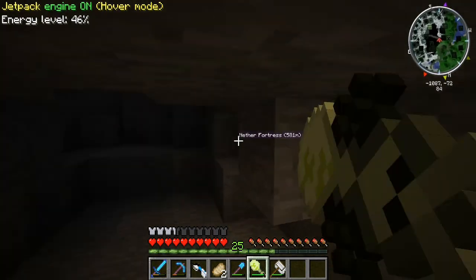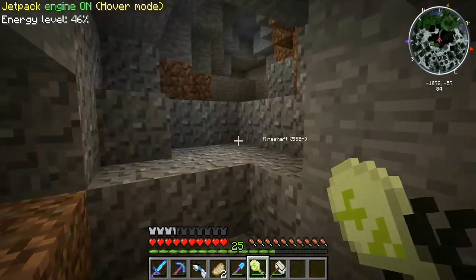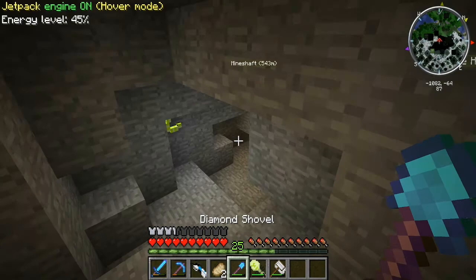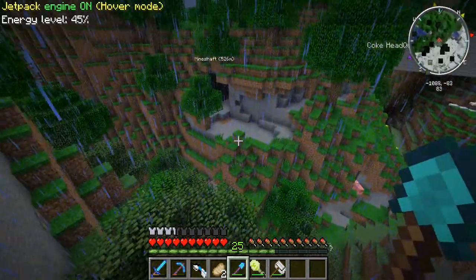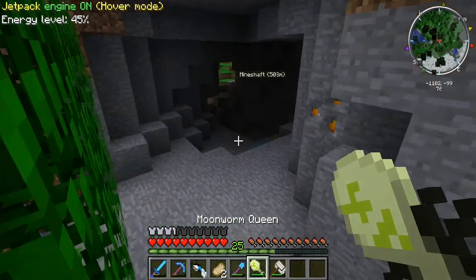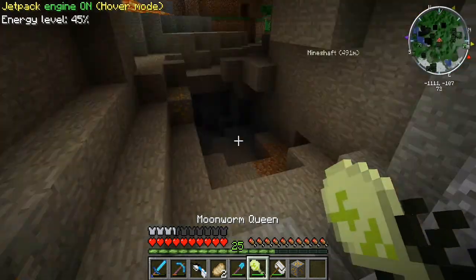Just gonna take a quick trip through this mountain here. Dead end, that's fine. You may have also noticed I have a diamond shovel here — two of them, actually. This one's pretty badass: Efficiency 4 and Unbreaking 3. I got that with just 30 levels. Going through these surface-level caves, looking for the rocky bee.